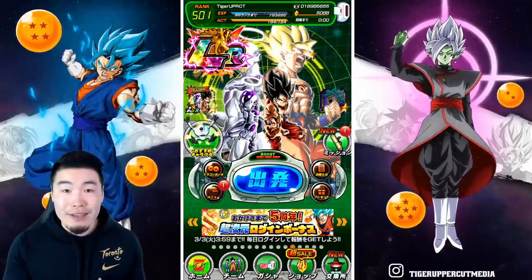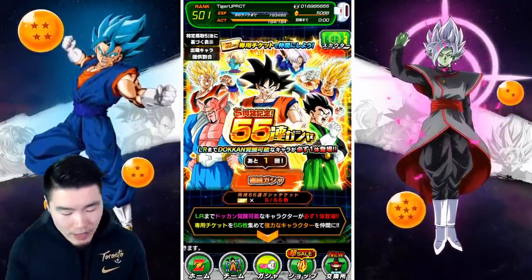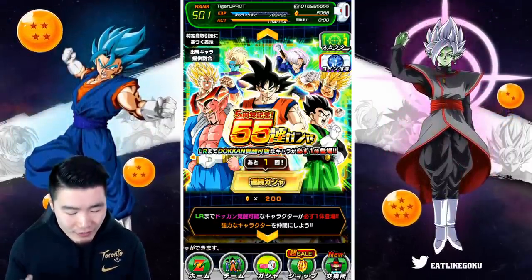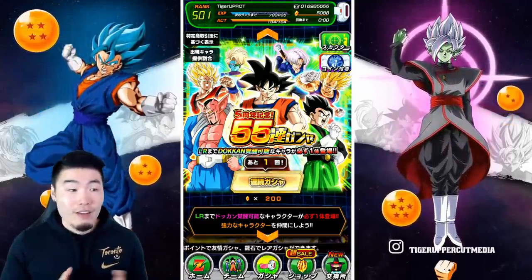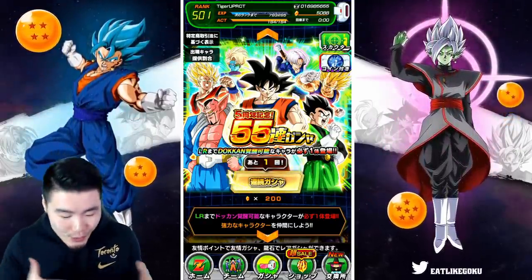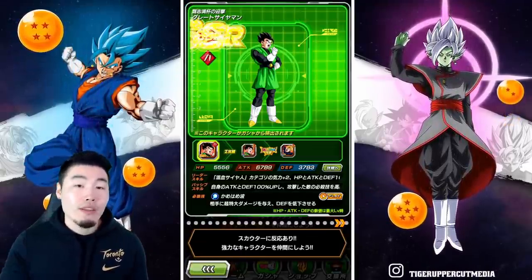With all that out of the way, we're gonna pop over to this banner for our mega multi. There's the ticket banner right here, but we don't have all the tickets yet, so we're gonna use the stone banner — 200 stones for 55 units, which is actually a very good deal. You do get a guaranteed LR as the final unit, but there's also a chance of pulling more LRs in between. Let's take a quick look at the scouter so you guys know exactly what the featured units are.